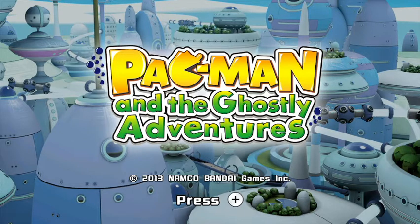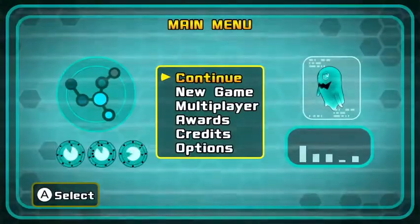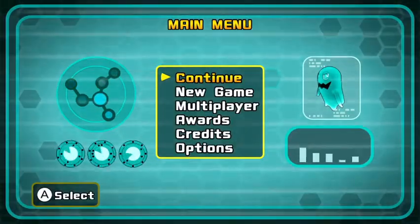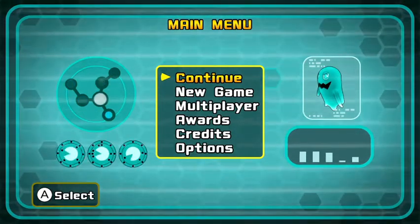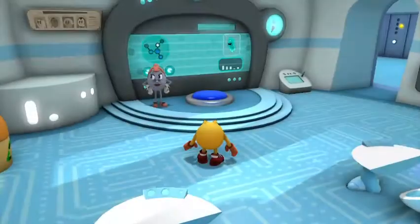Today we are going to continue Pac-Man and the Ghostly Adventures, and we are going to be playing level 3 of Pac-Opulus. Last week we played level 2, which wasn't too bad. We got to try out a Chameleon power-up, which was pretty cool. But anyway, we are going to continue on here.